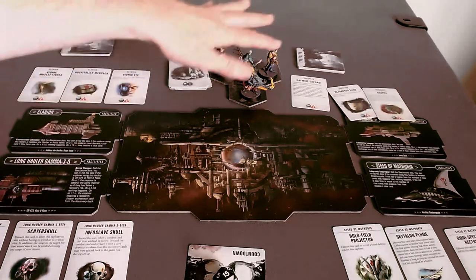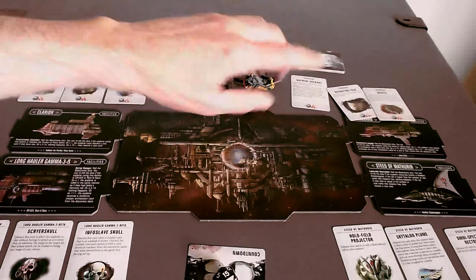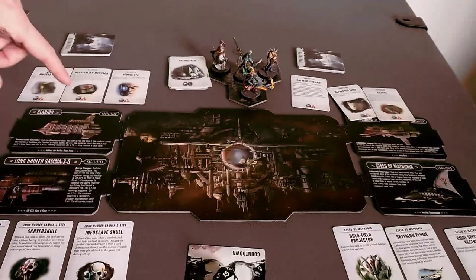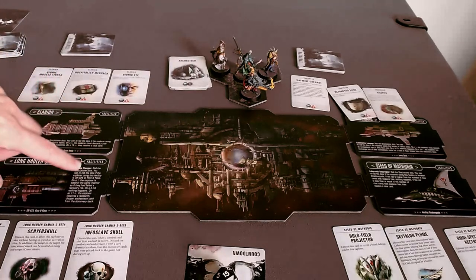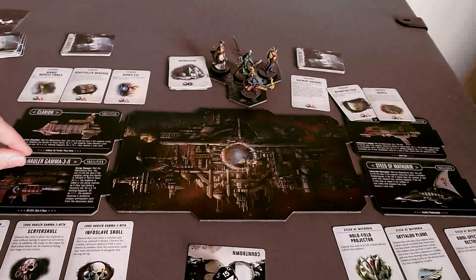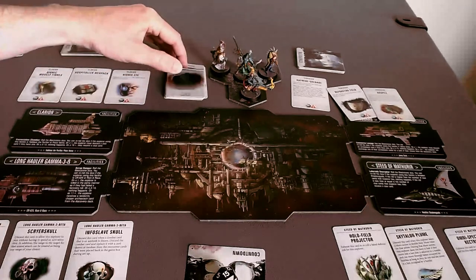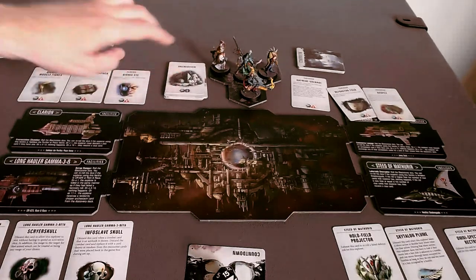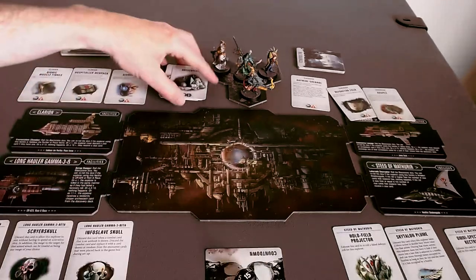Each member of the team can now in turn visit any ship they want, to avail themselves of the ship's facilities — which aren't always all that great, to be honest — and to trade some Archaeotech for some benefit.